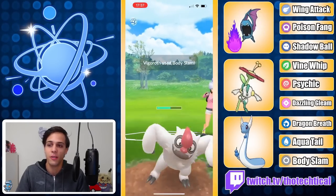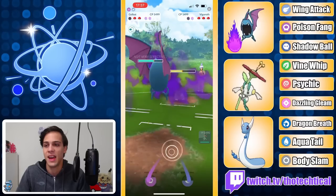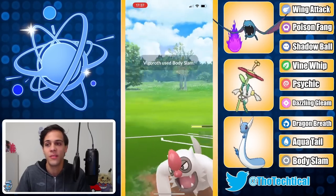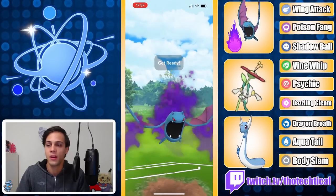Using all your shields on Vigoroth is generally gonna be a pretty okay play since it has a lot of play versus basically everything. Guido bringing in the Golbat here, double resisting these Counters, but these Body Slams will definitely add up. So putting up the shield right here, keeping Golbat healthy, gonna go for the Poison Fang.